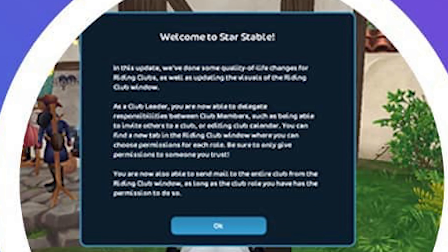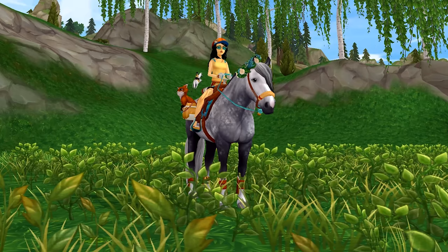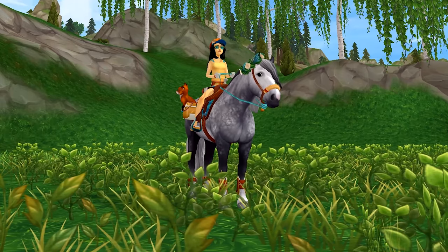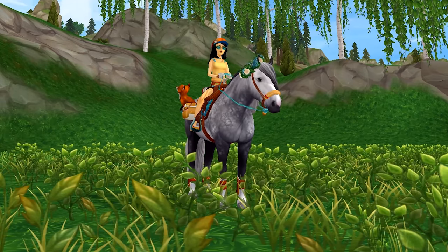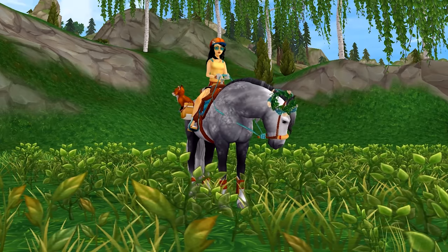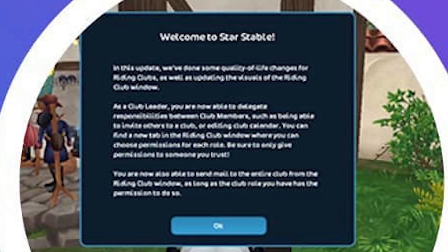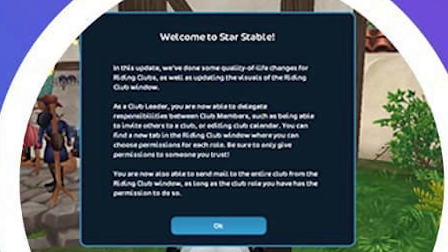The thing I noticed about this picture is if you zoom in, you can actually read the very blurred text. I tried to read little snippets but decided to get my reaction on camera. It says: 'Welcome to Star Stable. In this update we've done some quality of life changes for riding clubs, as well as updating the visuals of the riding club window.'